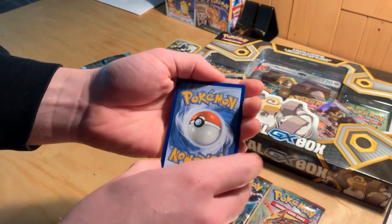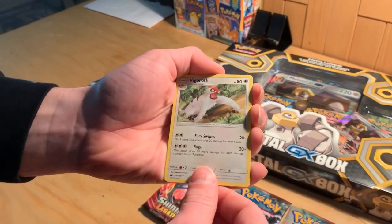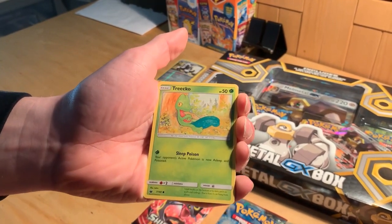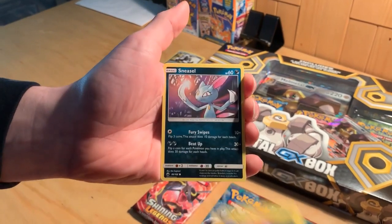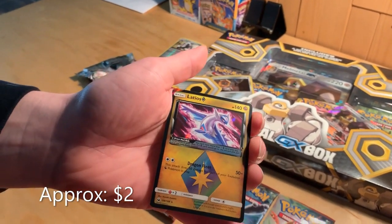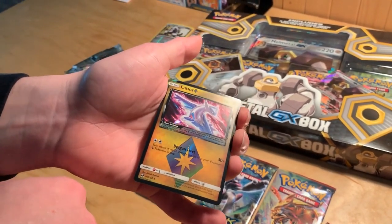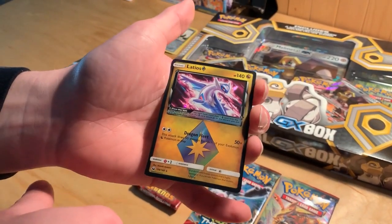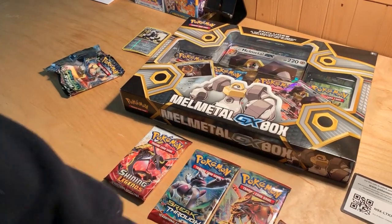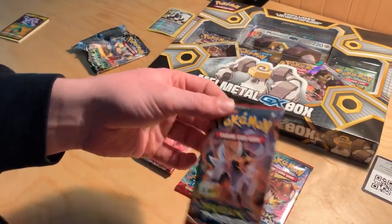We've got a Dawnfawn, Vigoroth, Nuzleaf, Wingull, Torchic, the Croagunk - I always love Croagunk - Voltorb, Sneasel. And there's something in the back... it's a Latios prism card! That is actually the only one we were missing. We have the Latios prism, Celebi, Jirachi, and Shaymin - that completes our prism cards! The rare is a Kartana Ultra Beast, but the gem card is a really nice pull.